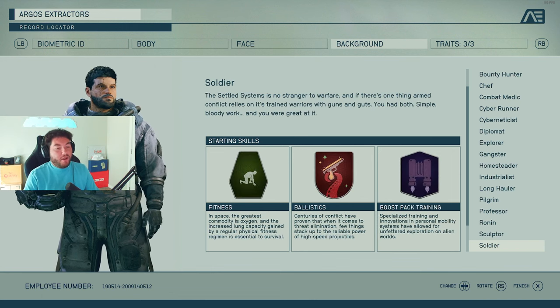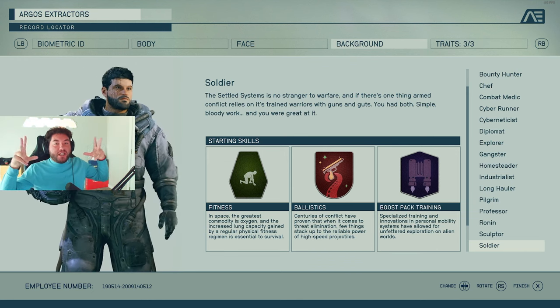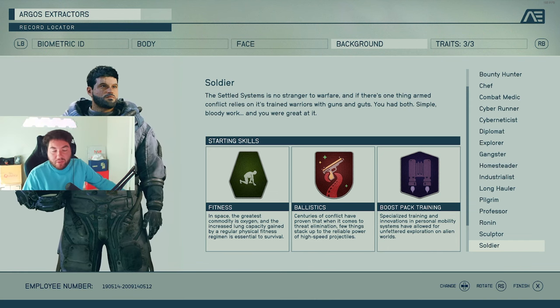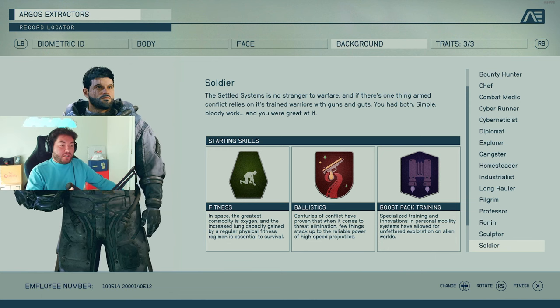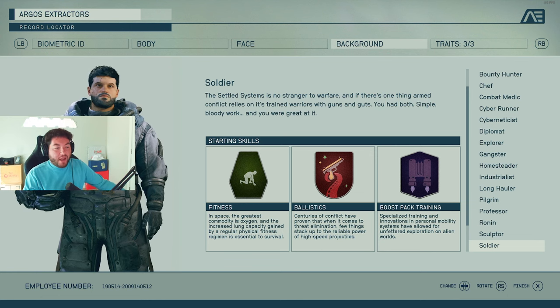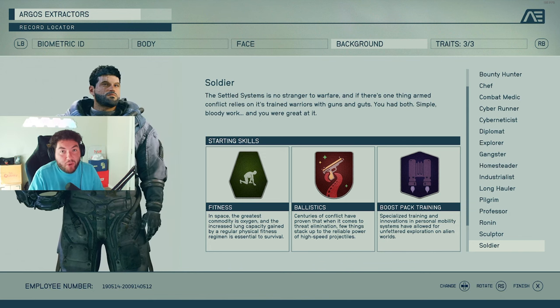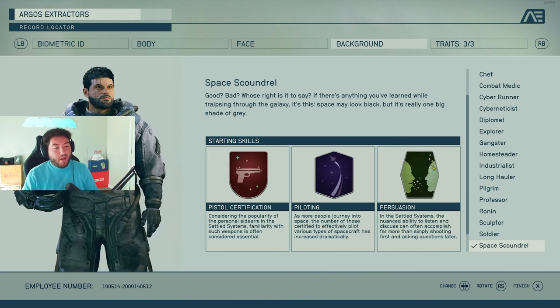The Soldier — another one at the top of my list as one of those basic OG characters. It's warfare: fitness, ballistics — the majority of high-speed projectiles, your guns — and boost pack training so you can get around easier. It's a very good overall starting point for a lot of people.